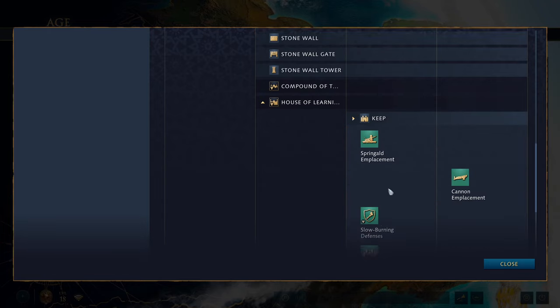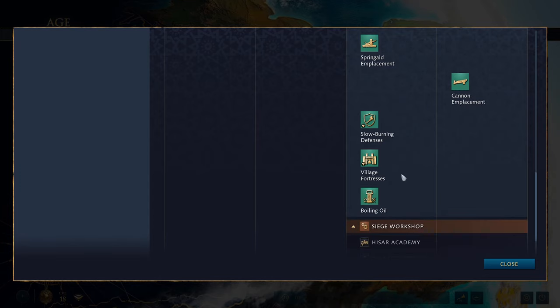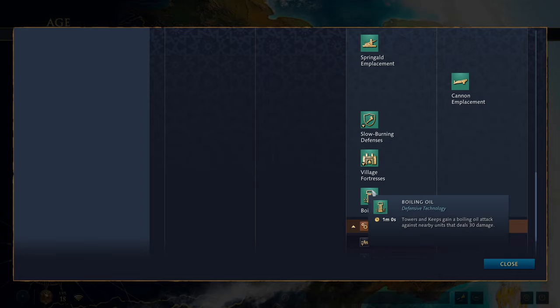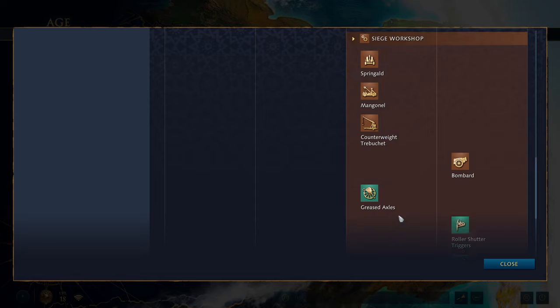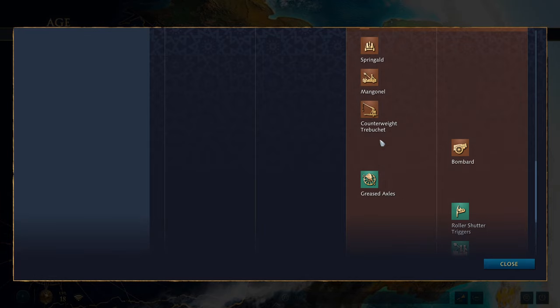In the castle age you get access to your keep with the usual upgrades of a springald emplacement and cannon emplacement, plus some unique technologies: slow burning defenses (increases fire armor of stone walls, keeps and outposts by +10 — a big bonus), and village fortress (keeps act like a town center including unit production, population capacity and technology). You also get boiling oil. You get access to your siege workshop with the springald, mangonel, counterweight trebuchet and bombard cannon — otherwise just the usual upgrades, nothing unique.